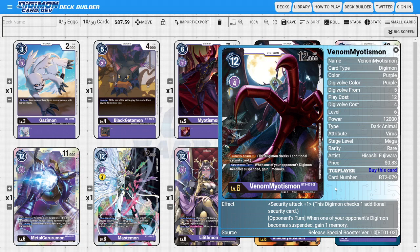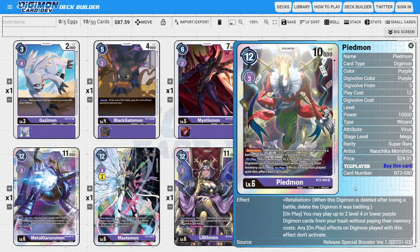There are also a bunch of really powerful supporting megas to consider. Venom Myotismon offers extra pressure with security attack plus one, 12,000 DP, and whenever the opponent suspends their Digimon for various effects you gain one memory — taking away one of the opponent's memory. Piedmon has an on-play ability to resurrect two level four or lower purple Digimon from your trash, creating a board state, after which you go into Millenniumon. Piedmon also resurrects Impmon as a target to then go into Beelzemon, and he has the retaliation ability.